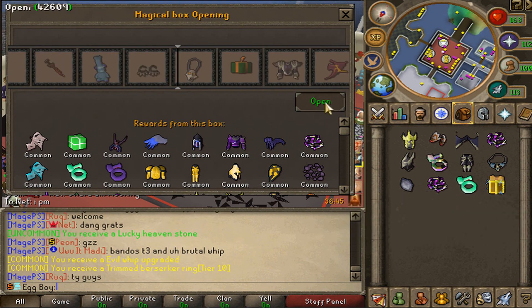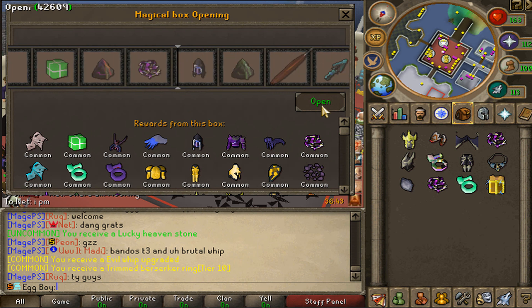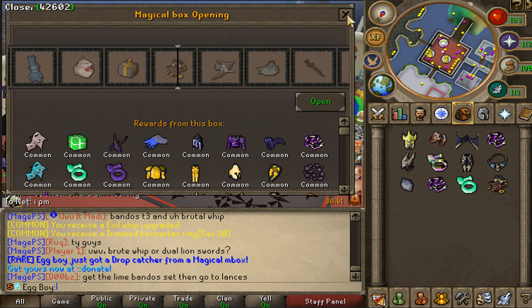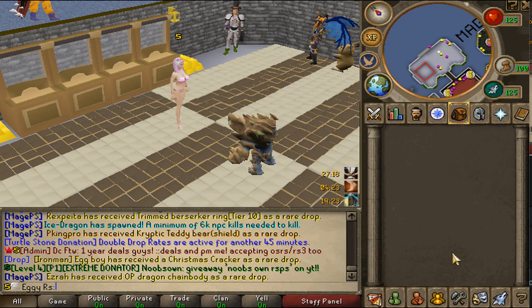Opening up the remaining 12 mystery boxes - a tier 10 drop, and for the last box I got a drop catcher. I kind of have one already, but it's still pretty sweet.